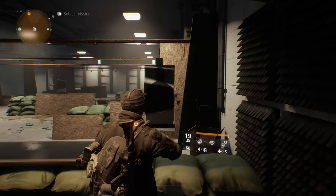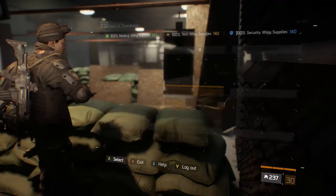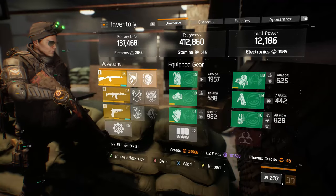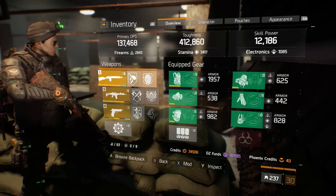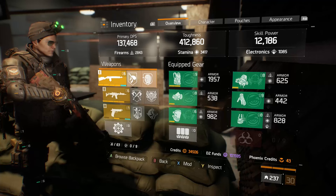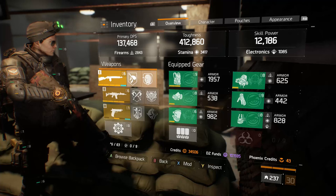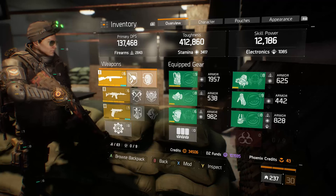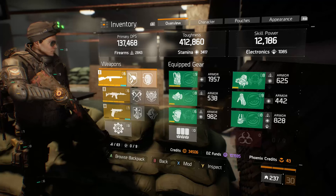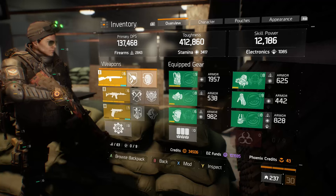Today I'm going to do a build description and gear set review for the Dead Eye gear set. This is the best PvP build I have ever found. It functions amazingly in the dark zone against other players. The time to kill is extremely low — I feel like I can burst down pretty much any player and they had no idea what hit them.